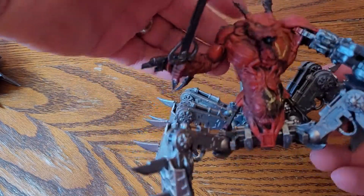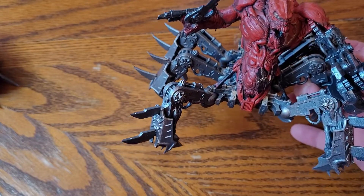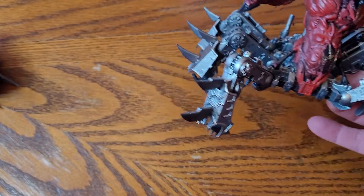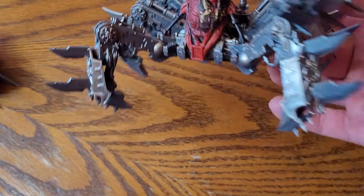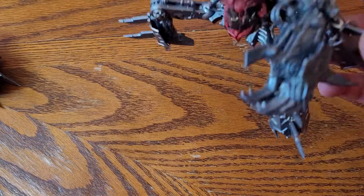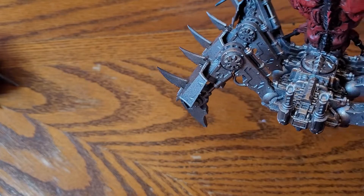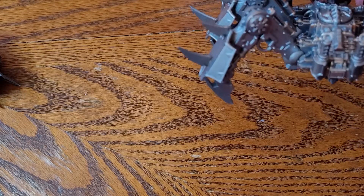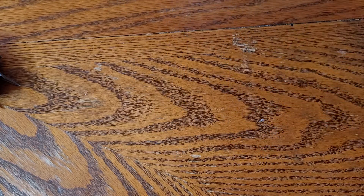I bought for myself off of eBay this month a Soul Grinder to go for the Demon Army. I bought it because I got it fairly cheap — it was already pre-built and they said painted, and as you can see there is some paint on it. But not massive amounts of detail — the legs are quite literally done in Leadbelcher and that's it — so although it's got some paint on it, I want more paint on it. I will take a look at that at some point for my Demon Army, which I'm going to get painted up this year on the Khorne side.